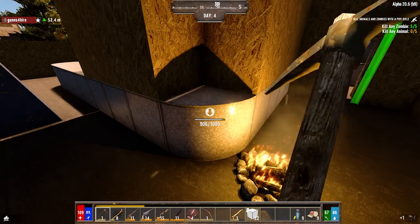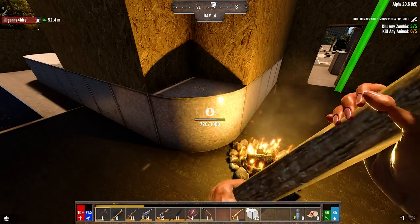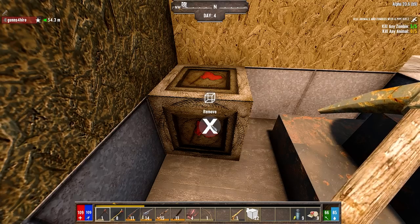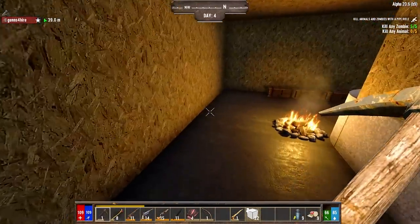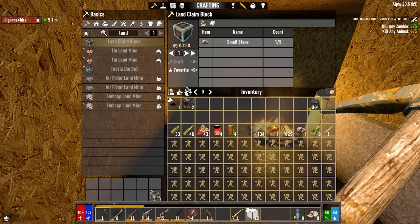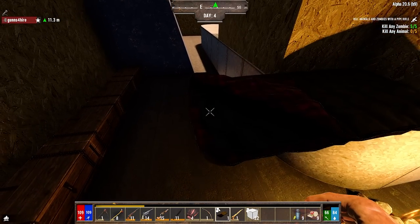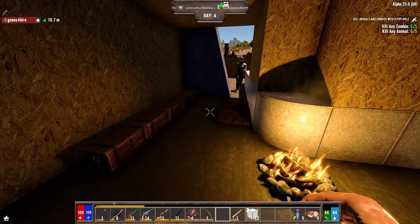We got our water. Water still coming. I keep hitting Control to sprint - no game uses that. Yeah, Minecraft does. Oh nice, cereal. I put my land claim block down.